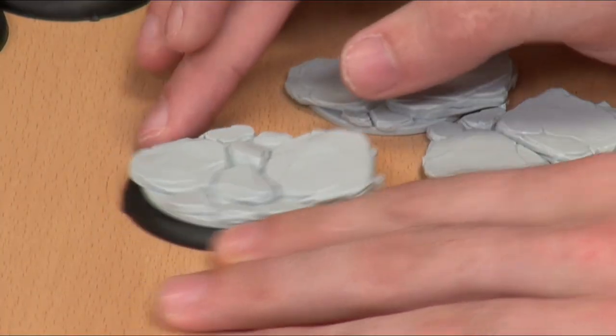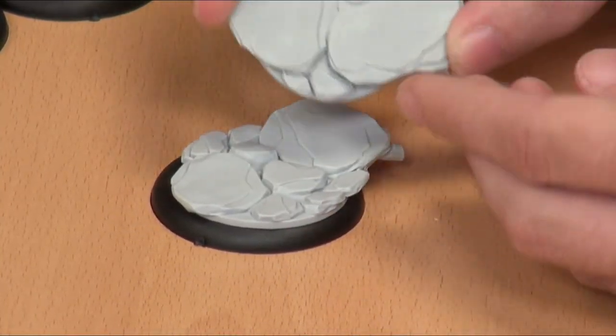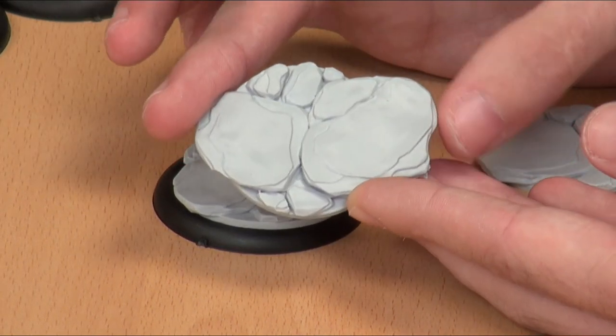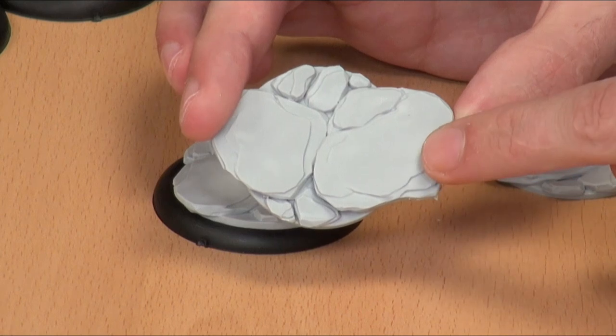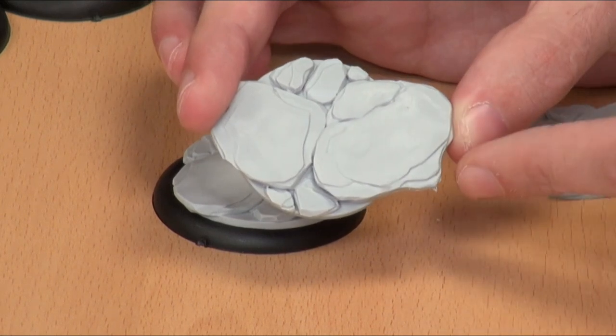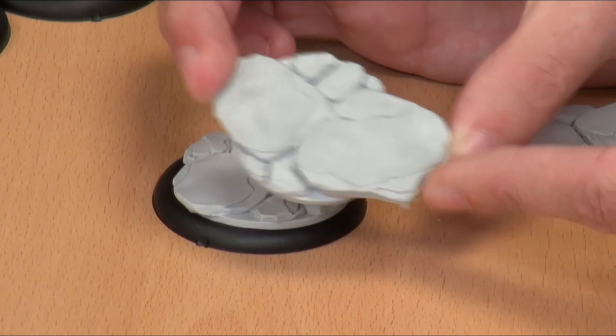Next up we have these, which I'm really happy to see — little scenic bases. If I put one of the models onto the base you can see that really nice sort of broken earth effect, and that's going to paint up really nicely. I'd love to get a little stencil to put some graffiti on the bases — it would look really, really cool. It's the little extras like that that really set things like this off and make them a nice little showpiece.